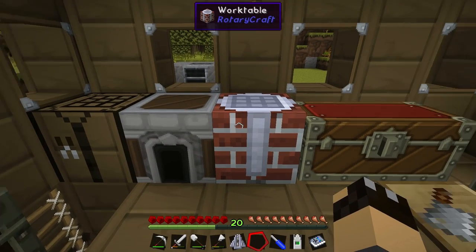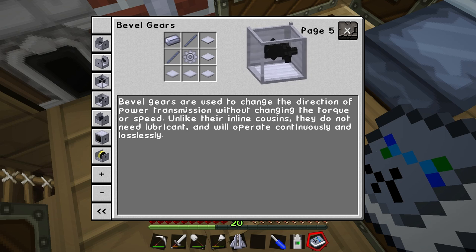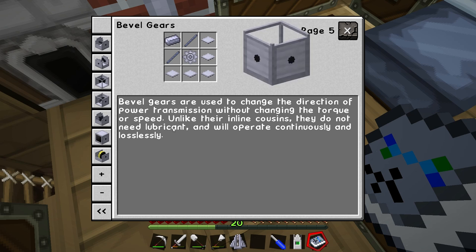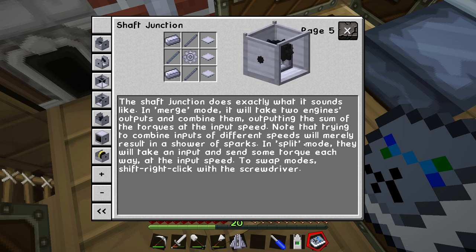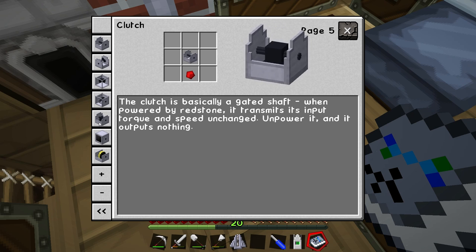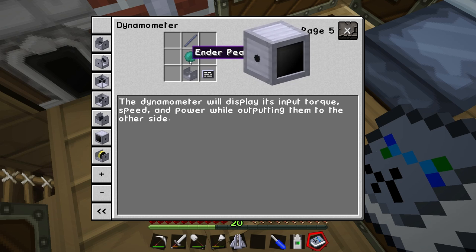Now let's look at the corner pieces — bevel gears. 'Bevel gears are used to change the direction of power transmission without changing the torque or speed, and because it's not a gearbox it doesn't need lubricant so it will work continuously and losslessly.' We've also got shaft junctions: in merge mode they combine two engines' torques; in split mode they split power to multiple machines. And there's the clutch — just a shaft with a redstone component.